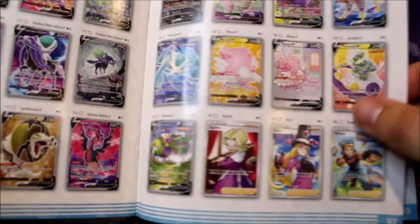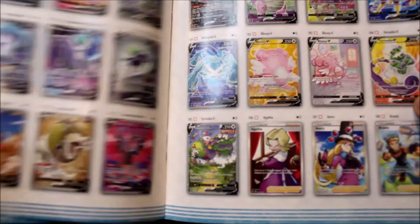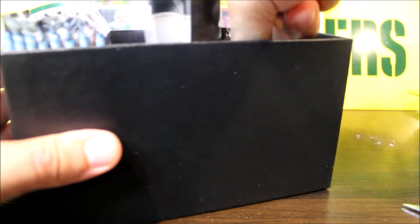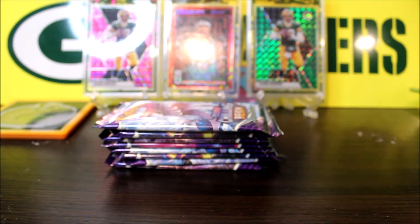With this set, nothing too special — you don't get the Charizard in this one, and that's usually what people are chasing. When a set has the Charizard it usually does really well. As usual with the ETB you do get dice, coins, energy cards, and sleeves. There are eight packs, and there is no promo card in this set, but that's okay.